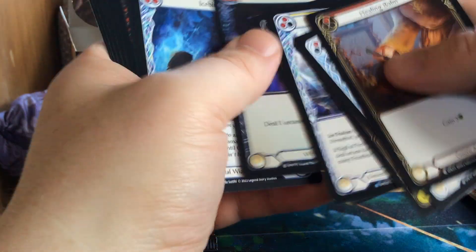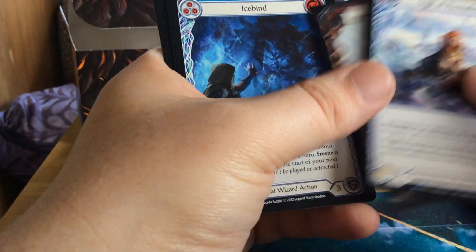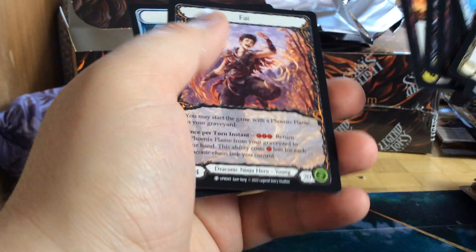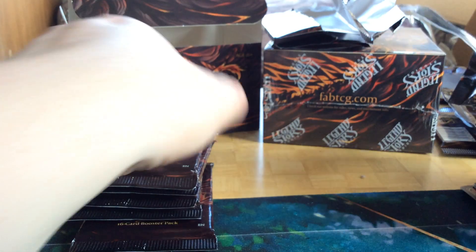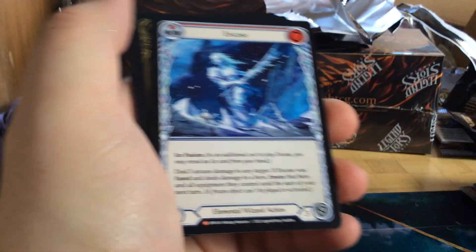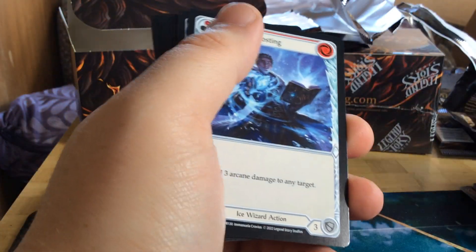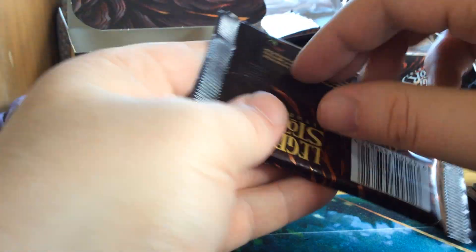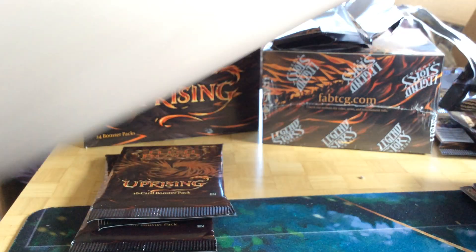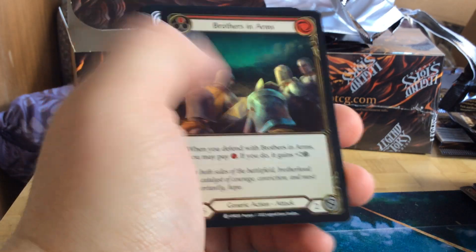Got an Acer Dart, rainbow foil. A Loop. And a Kit Fi. Got an En Case, regular majestic. We got a rainbow foil.